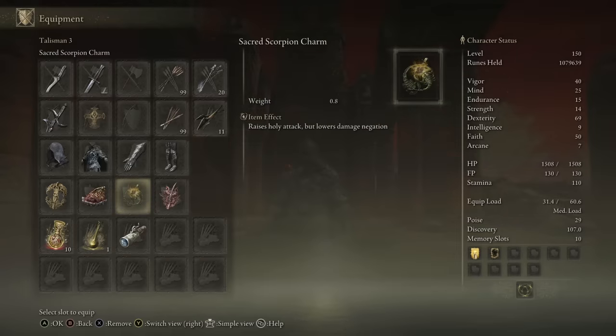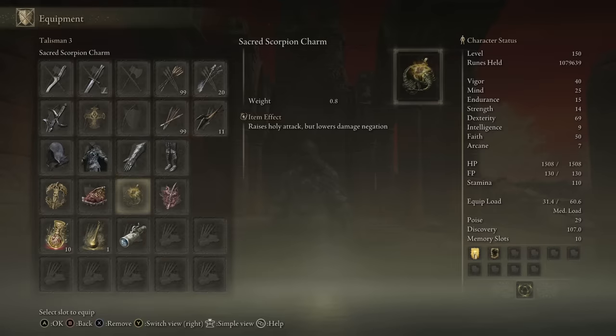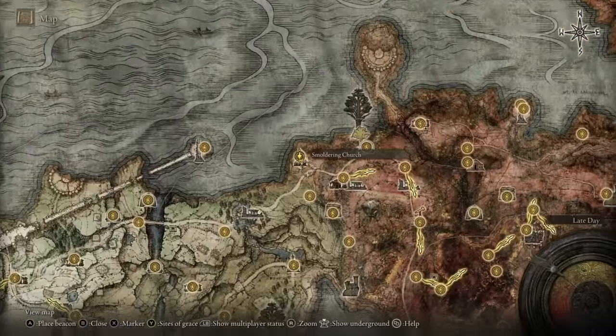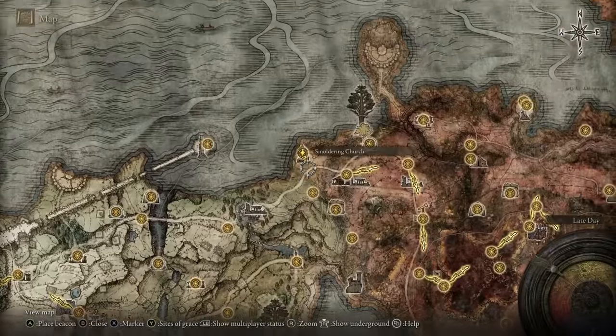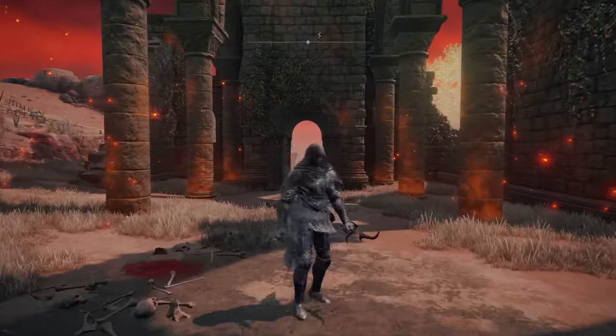Next is the Sacred Scorpion Charm, which is going to raise holy attack — great for both of our weapons — but the downside is it lowers your damage negation. That's fine in PvE, it's barely relevant, but in PvP that can be a problem and I wouldn't recommend it. I'd drop that and put on the Dragon's Crest Great Shield to boost your physical damage negation instead. To get the Scorpion Charm, you need to come to the Smouldering Church, which is just as you're entering Caelid, just off the top of Limgrave — super easy to get to early game. When you come here you will be invaded, and you kill that invader and you get the talisman.